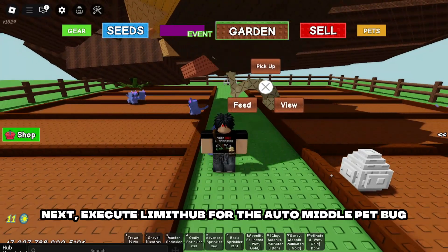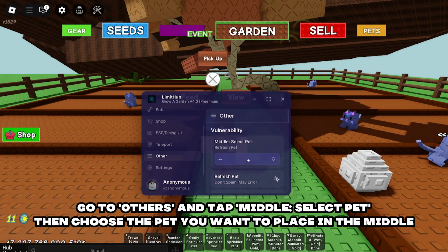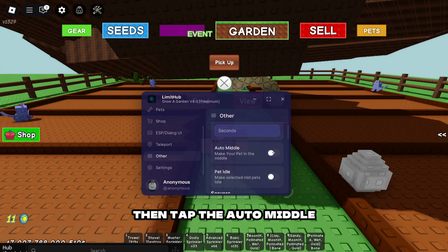Next, execute limit hub for the Auto Middle Pet bug. Go to others and tap middle, select pet, then choose the pet you want to place in the middle. Then tap the Auto Middle.